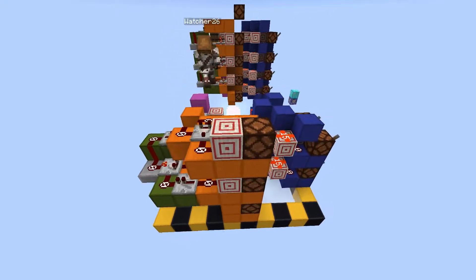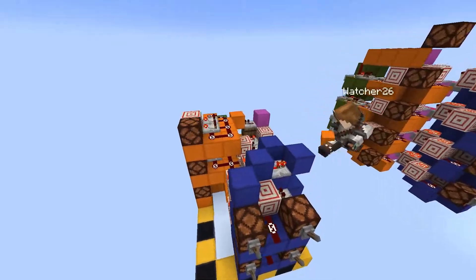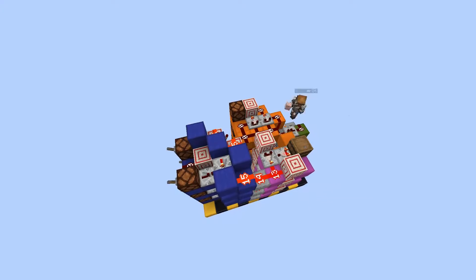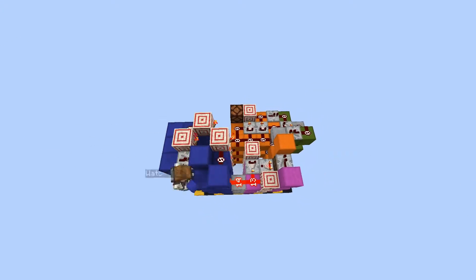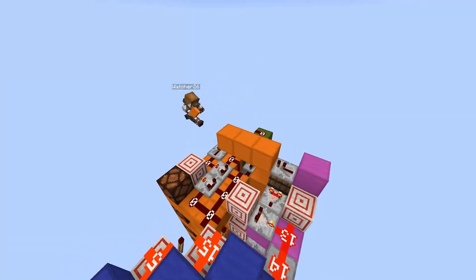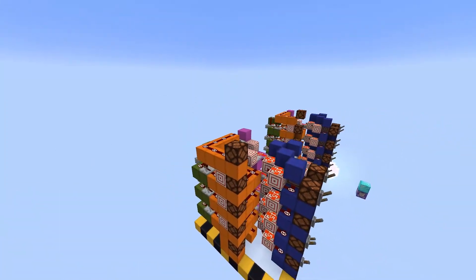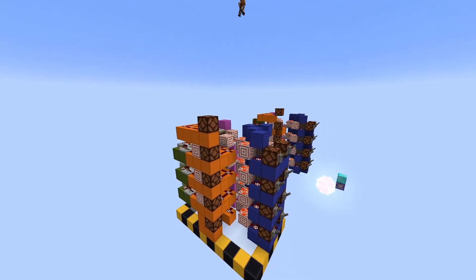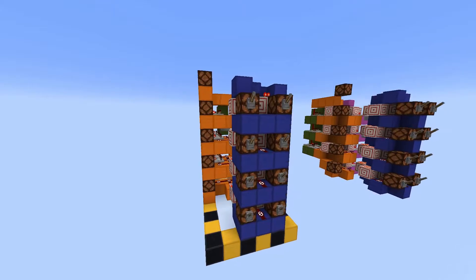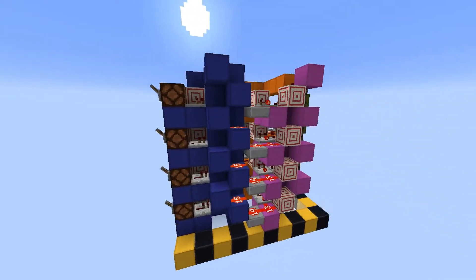Now you can repeat that level 3 more times — you can also do more or less. Now for the final output. And there you have it, a functioning CCA binary adder. Here's a quick look around in case you missed something. Feel free to pause at any moment.